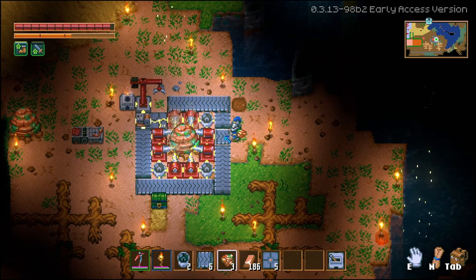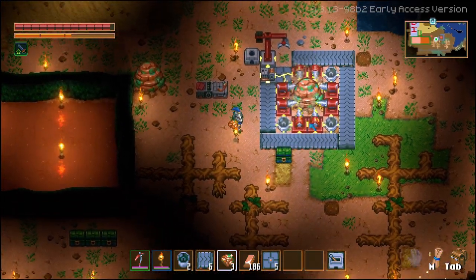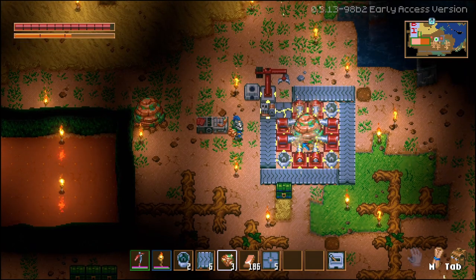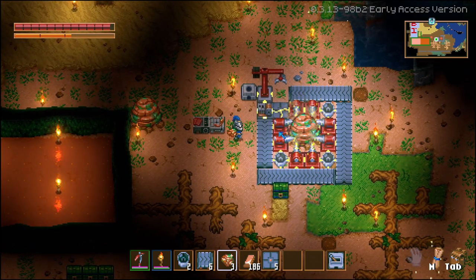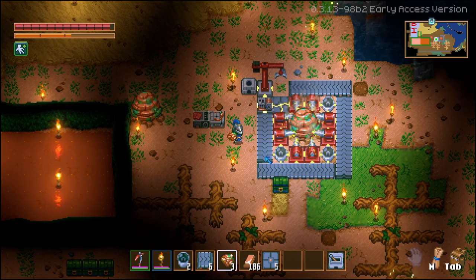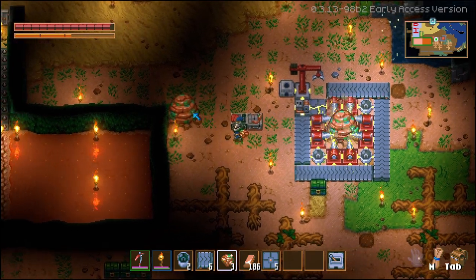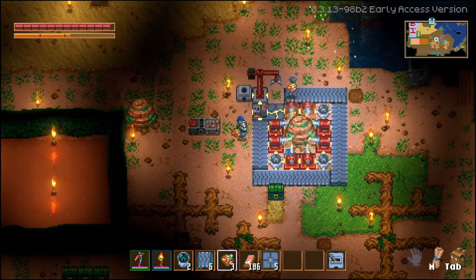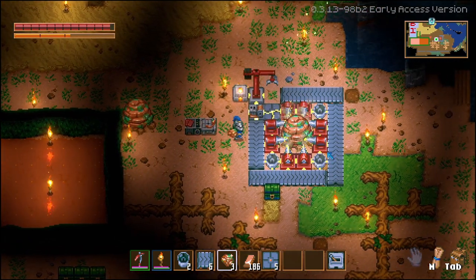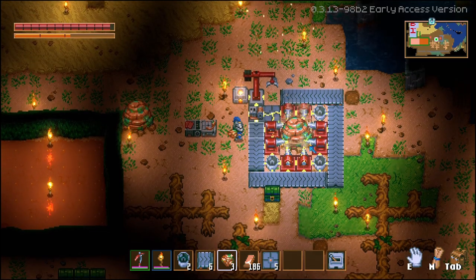So there we go — this is a fully working max node setup. The node will eventually run out, so you can just pick everything up and move it along. You can also run another nearby node off one generator. If you listen closely you'll notice the drills are running out of sync, which might bother some players.